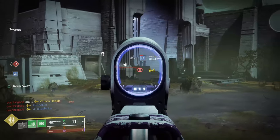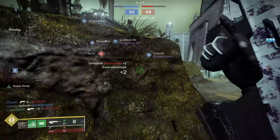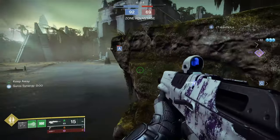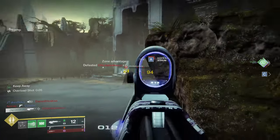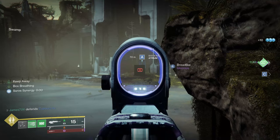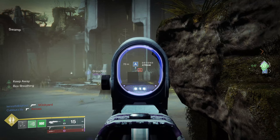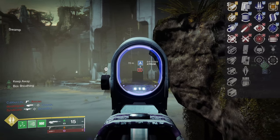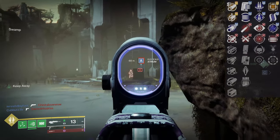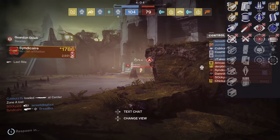All you have to do is go to Banshee and buy it. Given the fact that you want to check Banshee daily, especially if you play this game a lot, it's in your best interest to check what he has. I got lucky and acquired two rolls from him on separate occasions — one had Reconstruction and Hatchling, and the other had Keep Away and Box Breathing. By no means are they complete god rolls, but they put in work and they're free essentially.